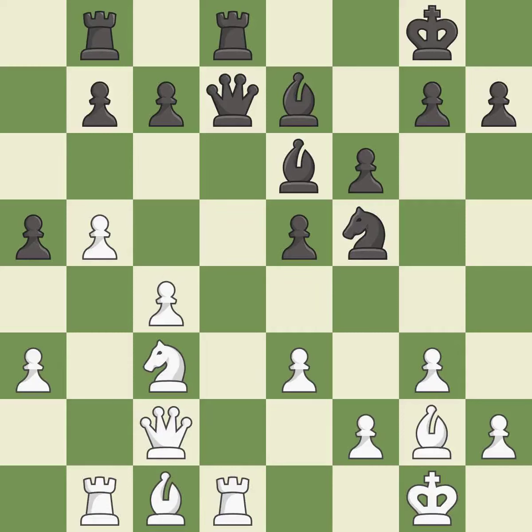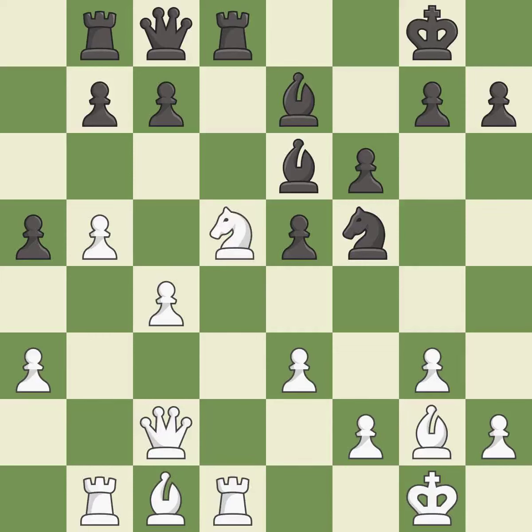This exposes an attack, threatening a queen — it is best. This offers an equal trade of pieces. It is good. White had an advantage, but now the game is close to equal. It is a mistake — this loses material. This permits the opponent to reveal an attack on a queen while also checking the king. It is a blunder.